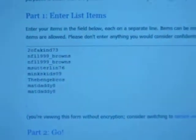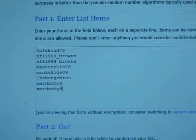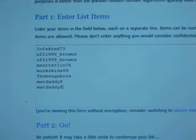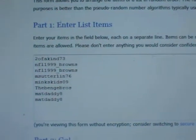Names are in the randomizer ready to go. We got Two of a Kind once, NFL Browns twice, M. Sutter once, Mink's Kids once, The Benj Bros once, and Mat Daddy twice. So we are going to go five times on this one.